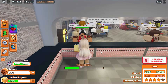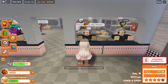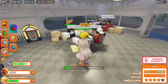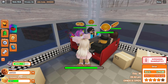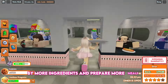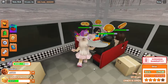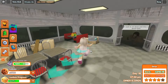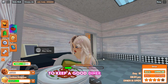Once you've prepared enough meals, start taking orders and begin serving the dishes, buy more ingredients, and prepare more meals. Then collect the money and dishes, and keep the diner clean to maintain a good diner rating.